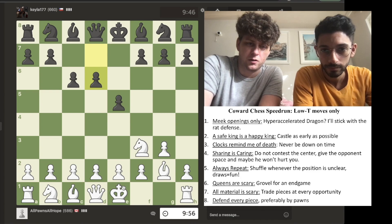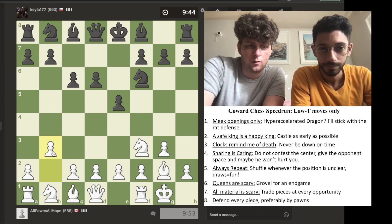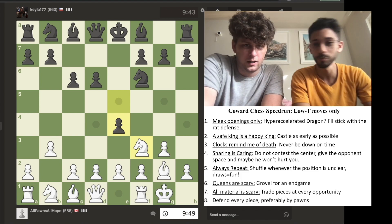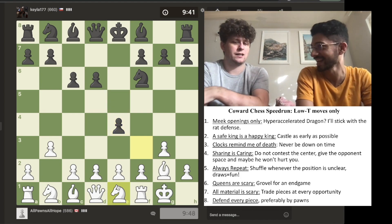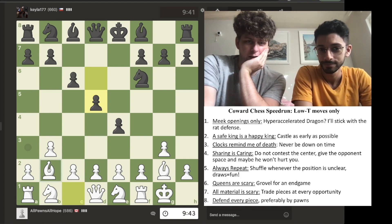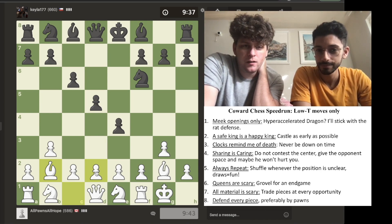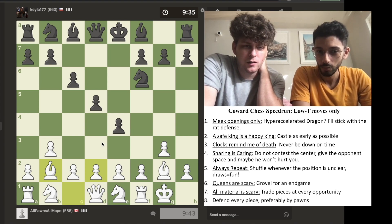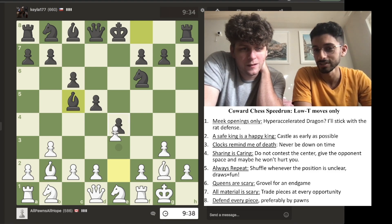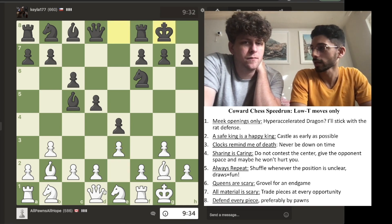Because we want to share the board. No contesting the center. I think fianchettoing the other bishop too — as many pieces as possible, not losing a piece. Let's bring that knight right back. Throwback to the last game — this is basically the exact same position. So fianchettoing, and then D3 here, not to undermine his pawn chain. What about E3? Stopping us from getting assaulted like we did last time. I think that's an understandable idea.